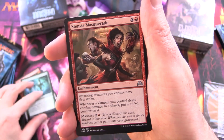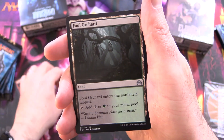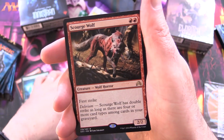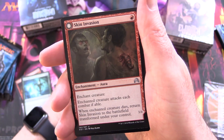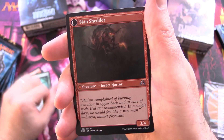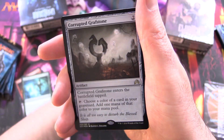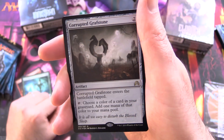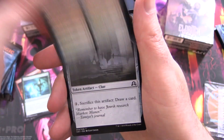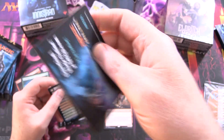Uncommons: we have Stentia Masquerade, Foul Orchard, Ghoulsteed, and Scourge Wolf is the rare, along with Skin Invasion — and they had these flip cards, they transform into Skin Shedder. And a foil rare: Corrupted Graft Stone. And a Checklist and Clue Token.